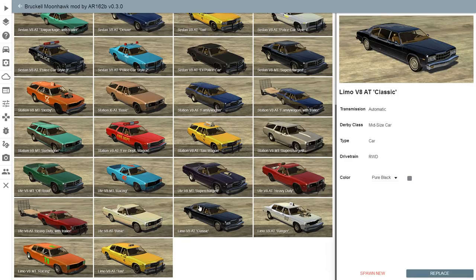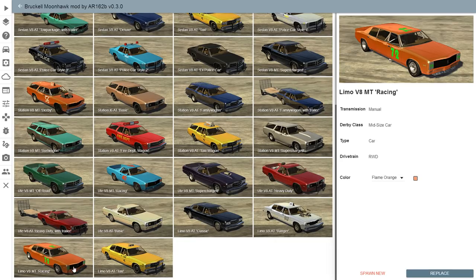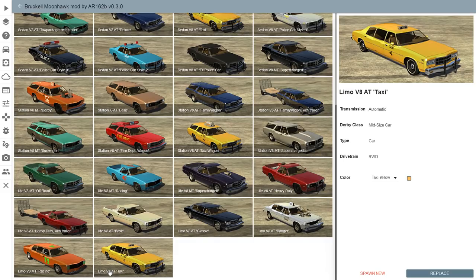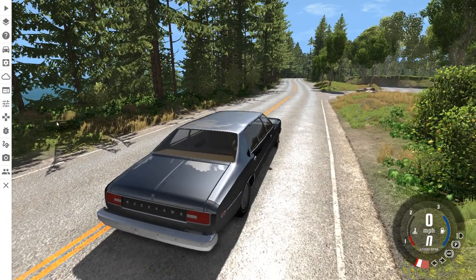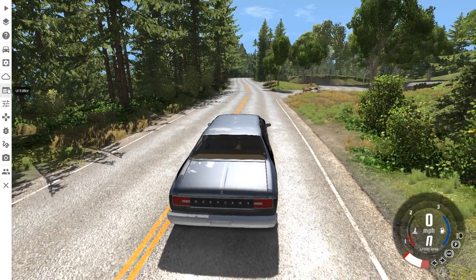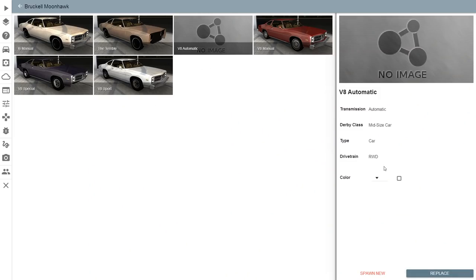For this mod there are four limos available by default: the limo V8 AT Classic, the limo V8 AT Banger, the limo V8 MT Racing, and the limo V8 AT Taxi. AT means automatic and MT means manual. For right now I want to spawn up a normal classic limo, and then next to it I'm going to spawn a normal Bruckel Moonhawk so you can see the difference between the limo and the stock vehicle.